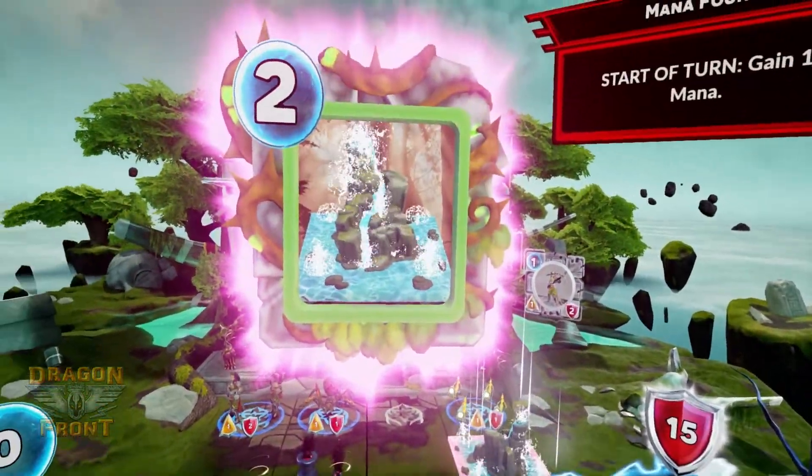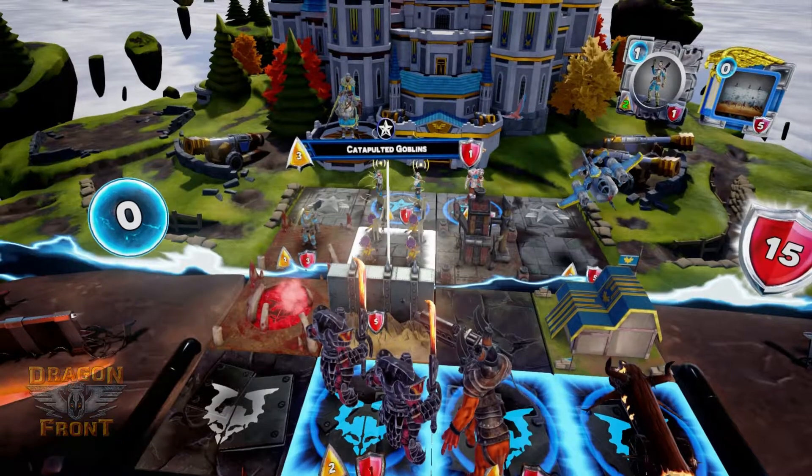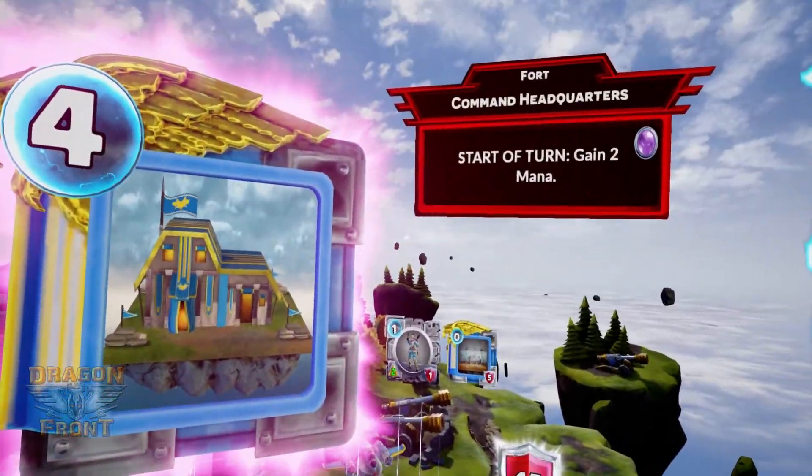I'm just going to go through the factions quickly to give you a sense of how they all generate mana. Thorns is probably the best faction for generating mana — they have spells, forts, and units that all generate mana. Scales probably has the best fortification for mana generation with the command headquarters, which generates two mana a turn.